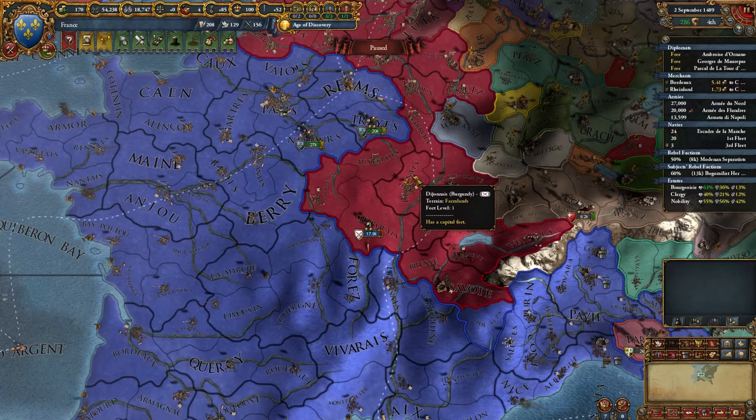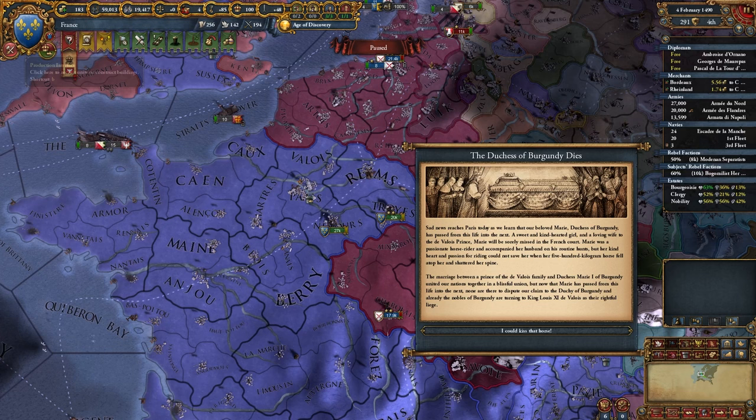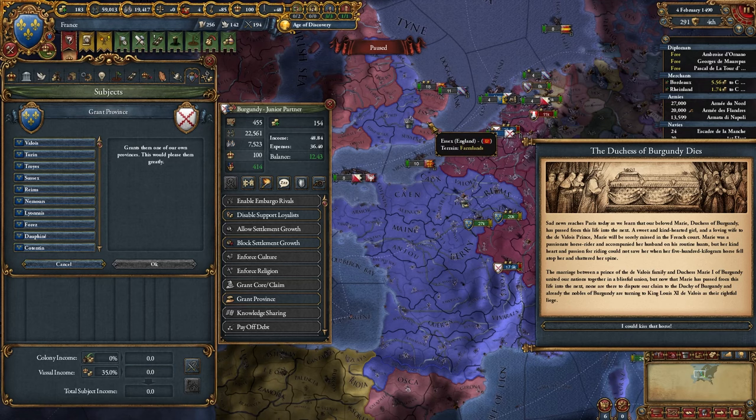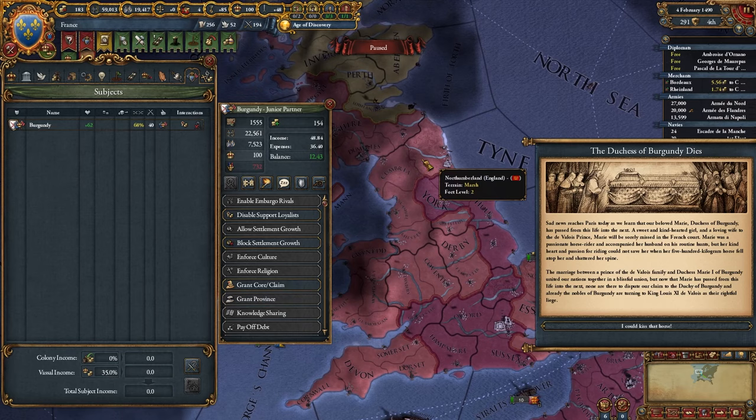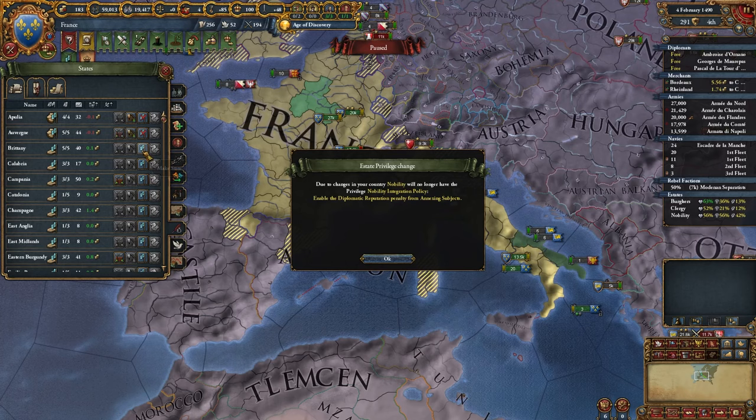I'm going to return Ceuta because I can't grant it to Burgundy — it's too far away with no connecting path. I'm going to demote Gascogne because I need to promote English culture. We're just going to fast-forward the next year or two until we get the inheritance. We got the Duchess of Burgundy dies event — we didn't even have to reload our game once, which is nice. It just happened. So we're going to grant all our mainland provinces to Burgundy, but we're going to hold on the England ones.